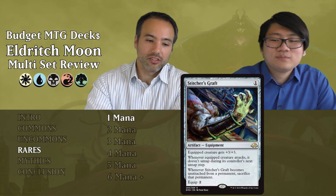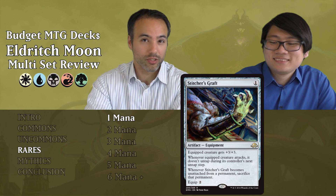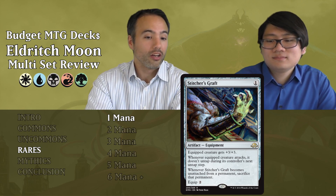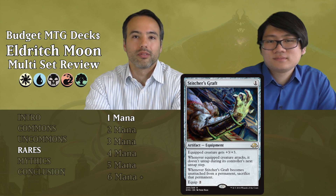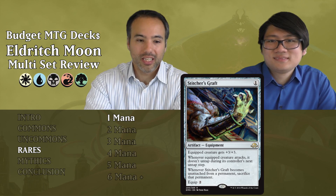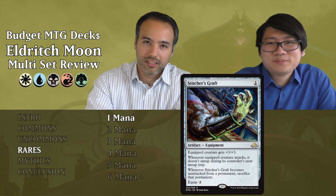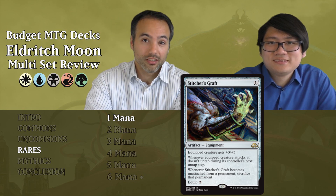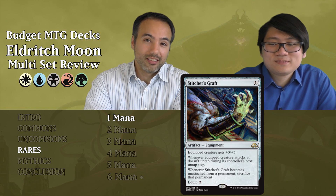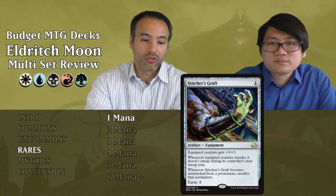Stitcher's Graft costs one mana — artifact equipment, equipped creature gets plus three, plus three with Equip two. For three mana total you can give a creature plus three, plus three, and since it's an artifact it stays even if the creature dies. But whenever the equipped creature attacks, it doesn't untap during its controller's next untap step. And whenever Stitcher's Graft becomes unattached from a permanent, sacrifice that permanent. So you can only effectively use it every other turn — and if you move it to another creature, the old creature dies. Just put it aside.